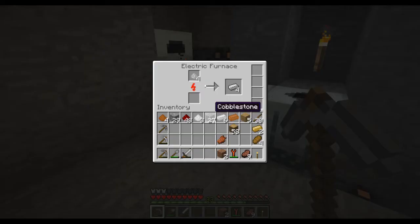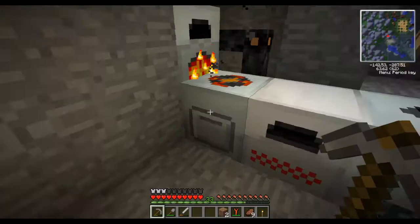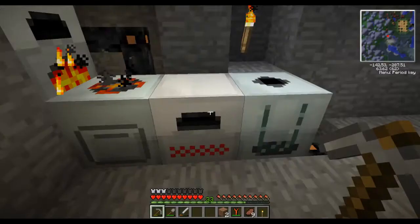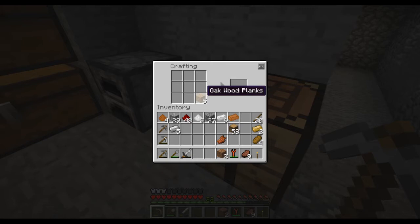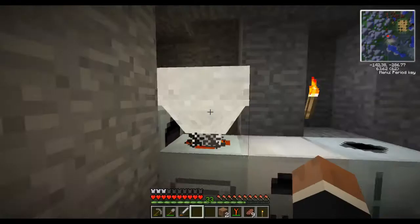I went to set up our three main machines here: the macerator, the electric furnace, and the extractor. Now everything should be good on that. I'm just waiting for these to cook up so that I can make a hopper. We're going to need a stone gear. So we put the chest like that — hoppers, they're great. I just put them on top and dump everything I have in there.